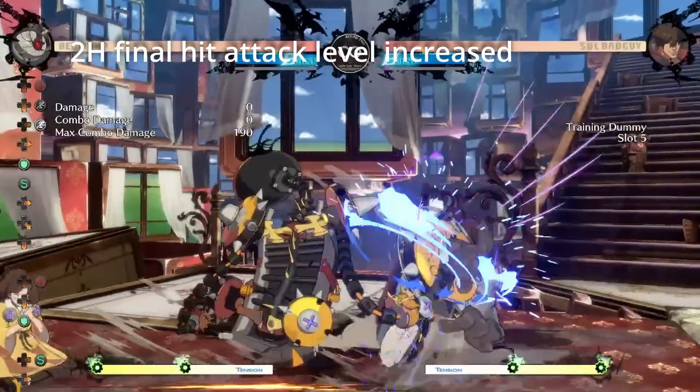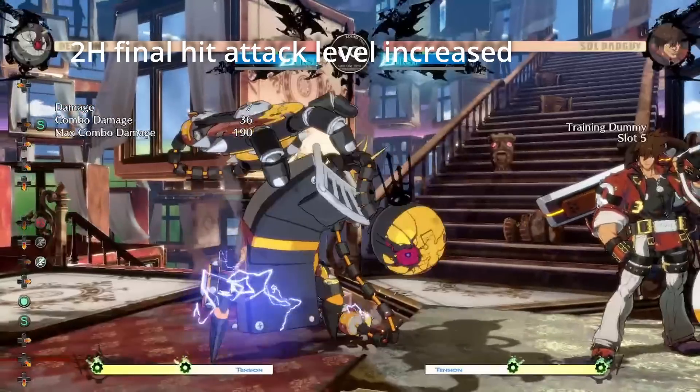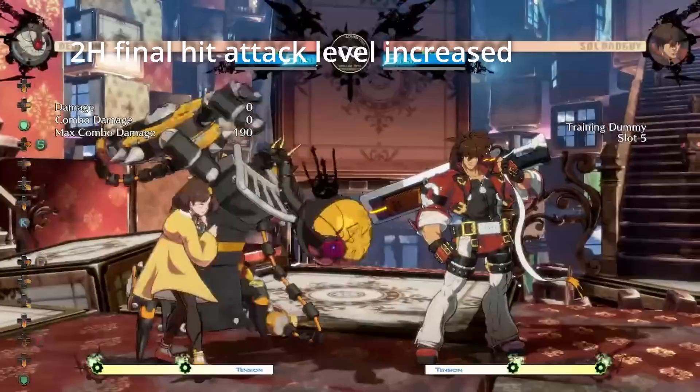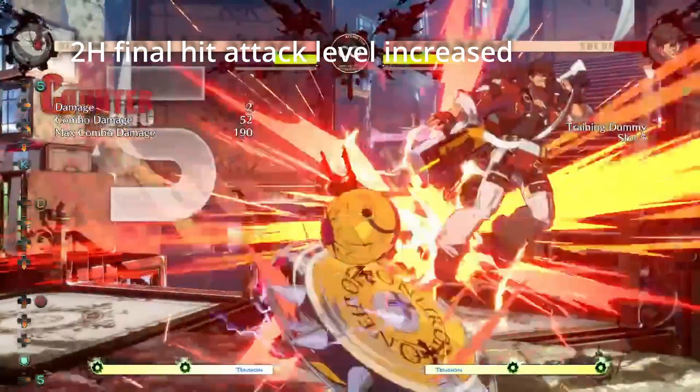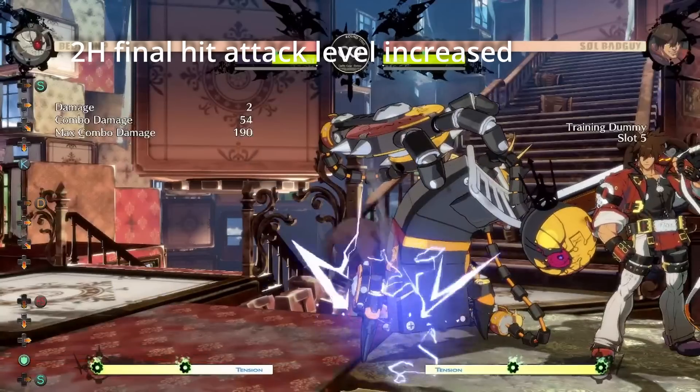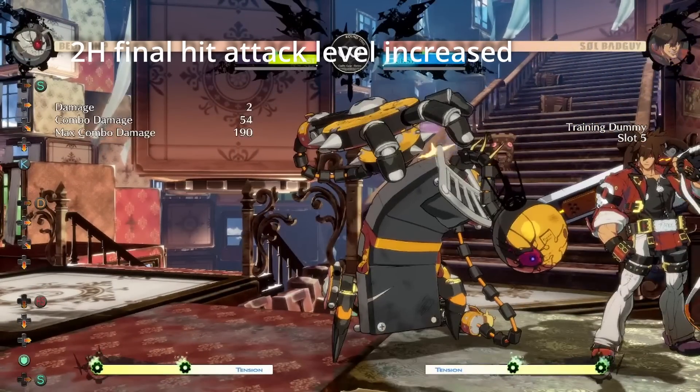If you find yourself going into 2H, you can mix it up by faking them out with an error reset, doing a malfunction early in 2H when they're expecting the rest of the hits, frame trapping them with spin, making yourself safe with meter, or going into Wild Assault. You do have options off of 2H, but the plays tend to be pretty janky and gimmicky while the good options are gated by resources.